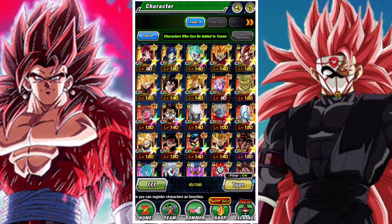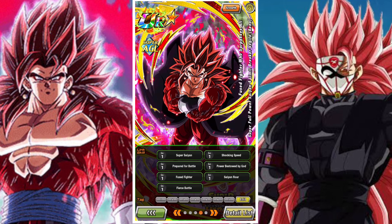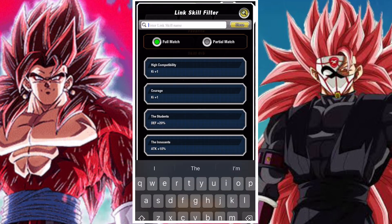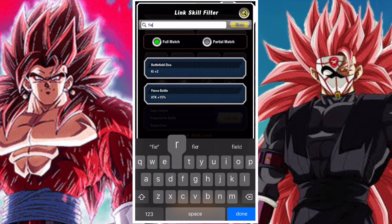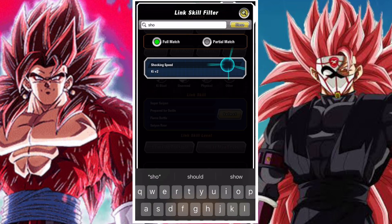His link set is really awesome. He's got Prepared for Battle, Super Saiyan, Fierce Battle — super common links — plus really strong ones like Saiyan Raw, Shocking Speed, Power Bestowed by God, and Fused Fighter, giving him coverage on all his teams. As an SS4 Vegito he links really well with other SS4 units via Super Saiyan, Saiyan Raw, Fierce Battle, Prepared for Battle, and Shocking Speed. He also links well with Vegito units through Prepared for Battle, Fused Fighter, Power Bestowed by God, Super Saiyan, and Fierce Battle.